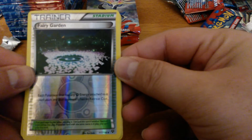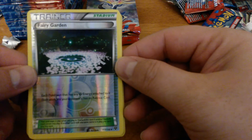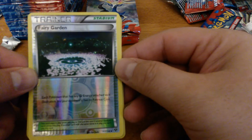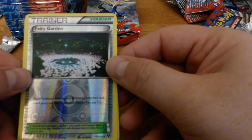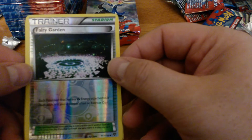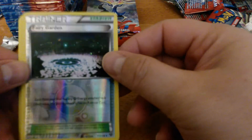Fairy Garden — this is the Stadium that provides each Pokemon that has any Fairy Energy attached to it — both yours and your opponent's — no retreat cost. So it's not only for Fairy decks. If you're running Tech Fairy Energies in any deck, you could run Fairy Garden. It's a nice Reverse Holo.